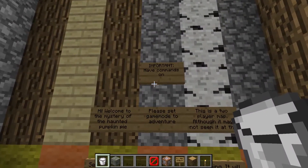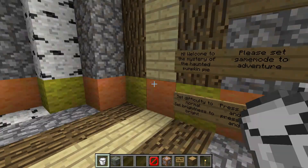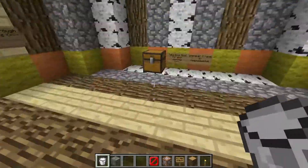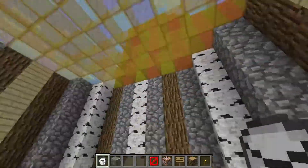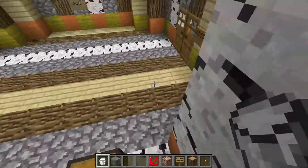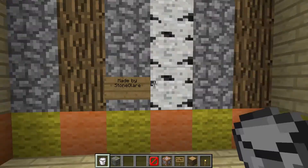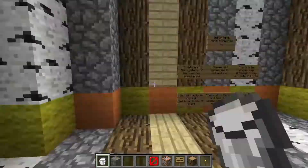Here are the rules — important: have commands on. Hi, welcome to the Mystery of the Haunted Pumpkin Pie. This is themed for Squishy because there are all Squishy colors everywhere, and it's made of wood. Squishy uses a lot of wood when she builds, especially birch, so I added birch logs and birch planks. I really like the hub area — this is the hub area. It says 'made by Stoneclever' on a tiny little sign that's not even in the middle.